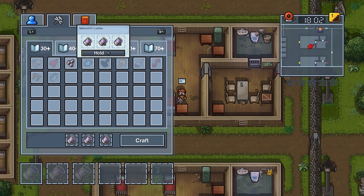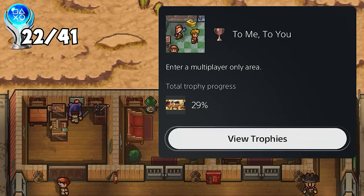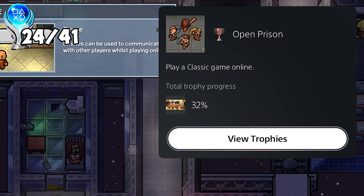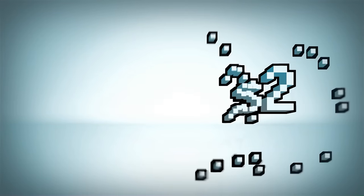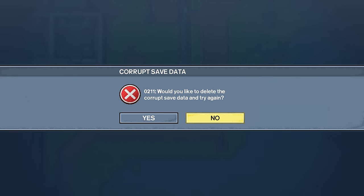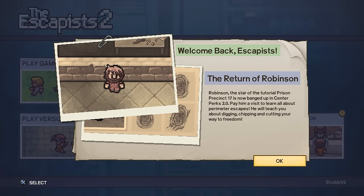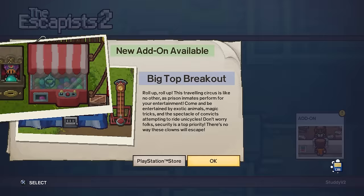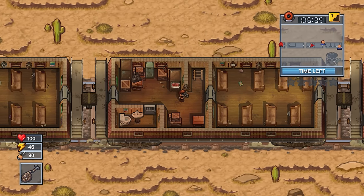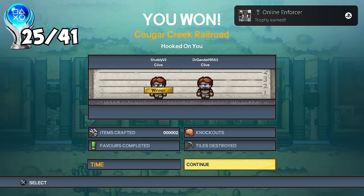Luckily I was able to find somebody also going for all of the online trophies, so we ended up helping each other. While the first three co-op trophies came relatively easily, on my way to finishing Online Enforcer for winning 10 online versus games, it was still taking some time because of loading screens and getting the correct prison. I was at about six wins when I experienced something I've never experienced before - my save file got completely corrupt. The online wins are an in-game counter as opposed to a trophy counter, so I had to do all 10 again. All the jobs I'd done in the first prison I'd have to redo. Overall it was just not a good feeling. But I bounced back.